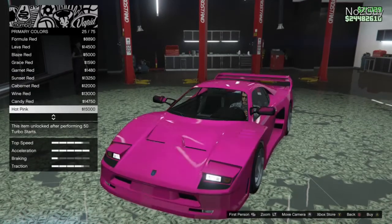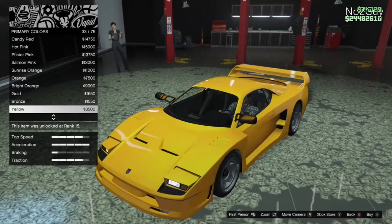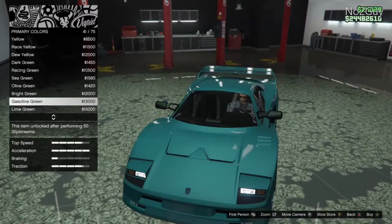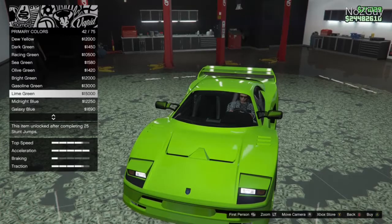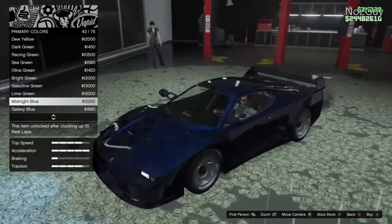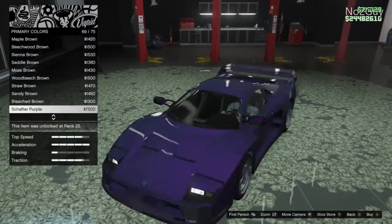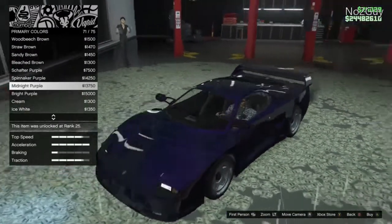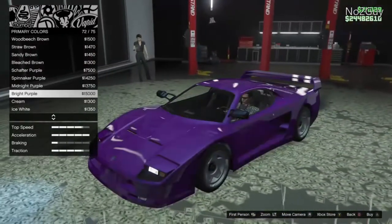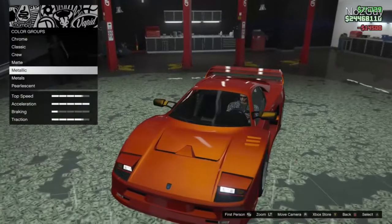Lava red looks beautiful. We've got orange, yellow - yellow is associated with the Lambo so that's not happening. We've got some green shades - quite a light gasoline green, like a teal color. Midnight blue looked good too. There are some colors in GTA that go with every car - it's usually dark blue, like a midnight dark blue, that looks really good with all cars in GTA 5.